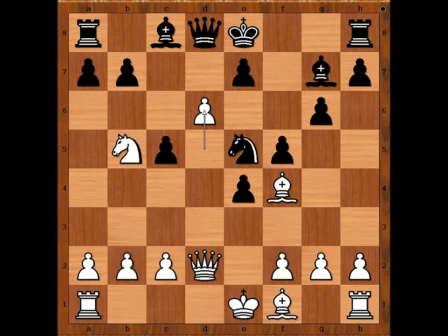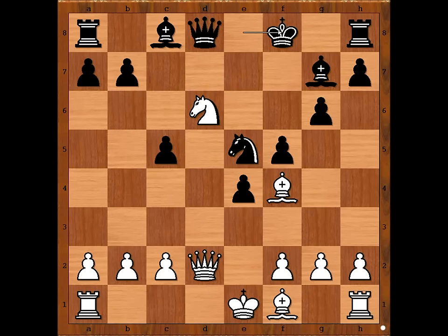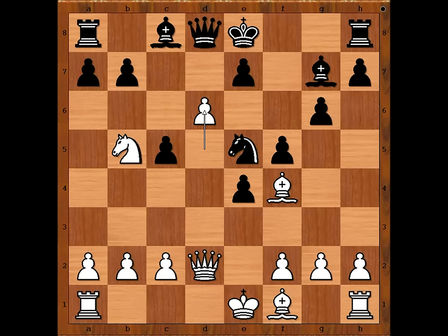Black to move. This is now the critical position from black's point of view. What would you do if you had the black pieces — would you castle, or would you capture the pawn? This is very important. Xinyu Wang, playing with the black pieces, considered pawn takes pawn but did not play that move. He did not like it because of knight takes on d6 check, king to f8, and black loses castling rights. So the player with the black pieces castled while he could, counting on pawn takes pawn, then queen takes on e7, and black is okay. But this is not the move played in the game.